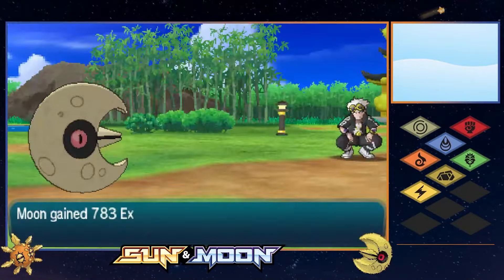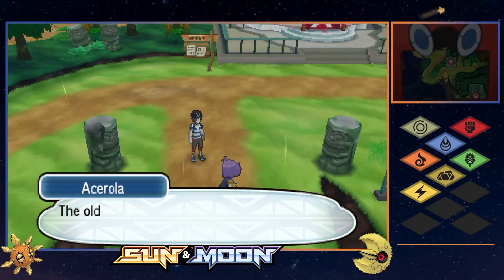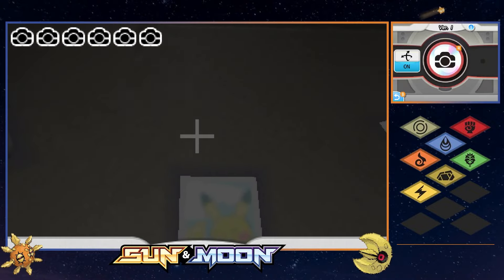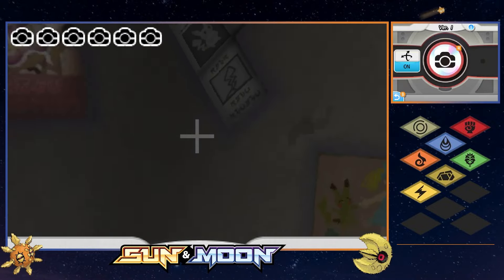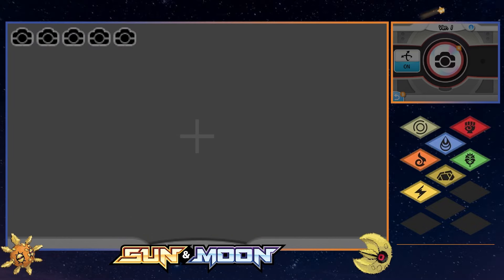Back on track, we hit Tapu Village for what I anticipated being our toughest trial of the entire challenge: Acerola's Ghost types. Gastly, Haunter, and Gengar aren't an issue on their own, all carrying a weakness to Psychic. But the Totem is a different story.